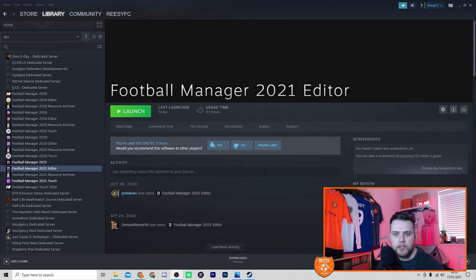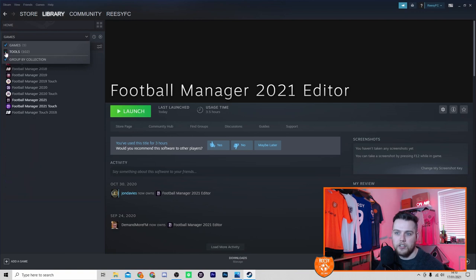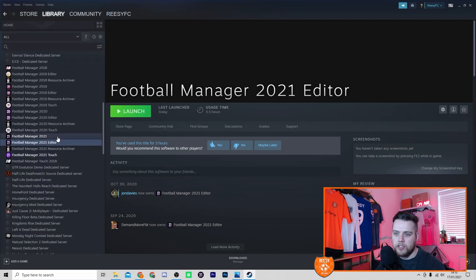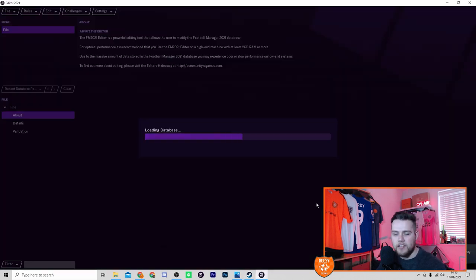The first thing you need to do is get your hands on the FM pre-game editor. If you are using Steam, head over there and click on Library where you get your list of games. Click the dropdown and make sure you have Tools highlighted. Scroll down to Football Manager and just underneath you should see the Football Manager 2021 editor. Install that and then hit the launch button to begin.